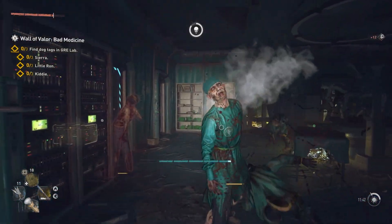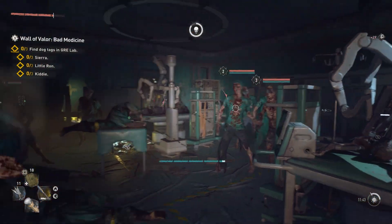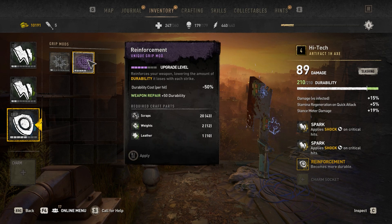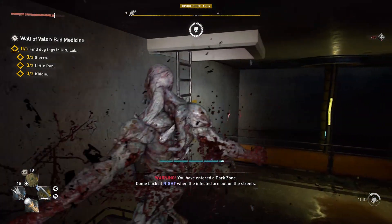Dying Light 2 gives you plenty of things to duct tape to your weapon and smack infected with, but which ones are the best? Which ones should you spend those tough-to-get infected trophies on to upgrade? Hopefully this video can answer all of that for you.